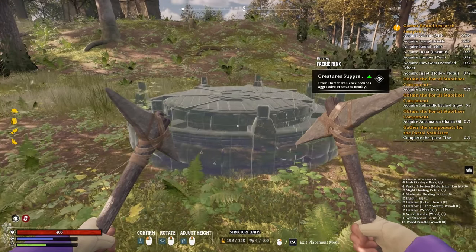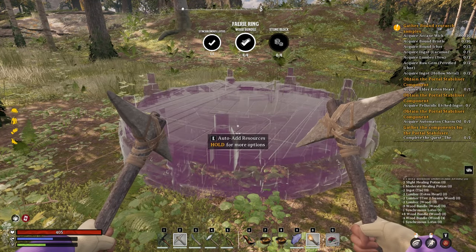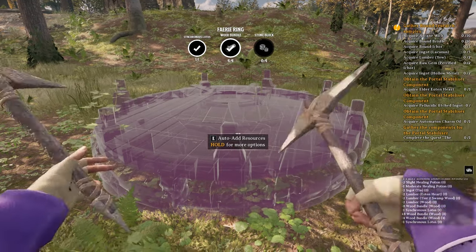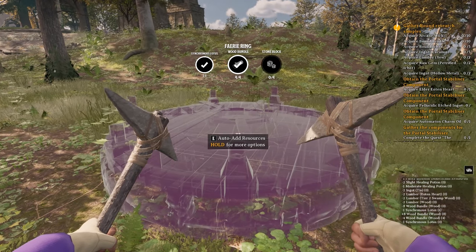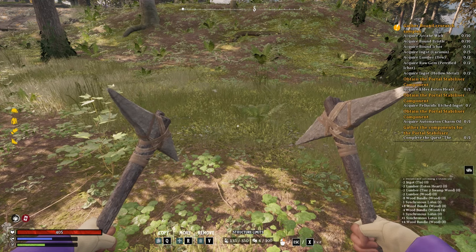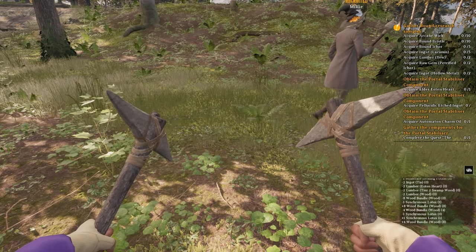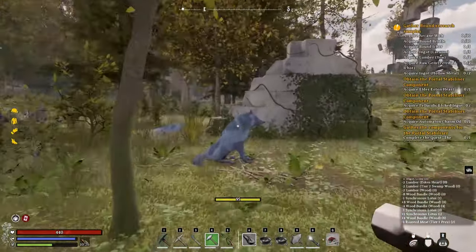If you're in a difficult realm or about to enter a Fey Tower or fight a boss, you can place down a fairy ring using four wood pieces, four stone pieces, and one Synchronous Lotus. This creates a respawn point in that realm. Note that you cannot fast travel to the fairy ring — it only serves as a respawn point. Once you're done, use the build menu with X and hold V to remove the fairy ring and recover all the materials to reuse it in another realm.